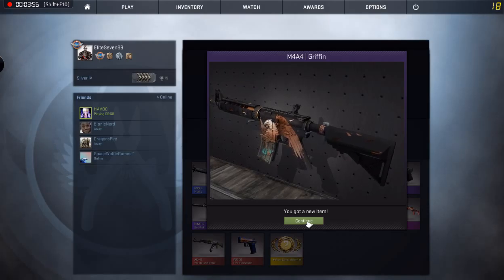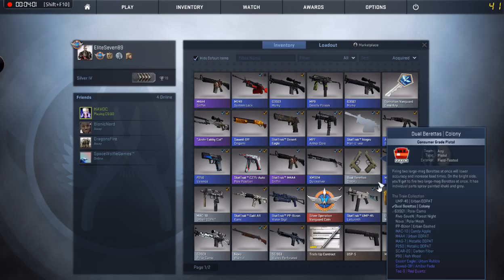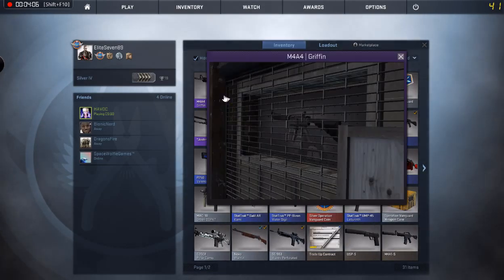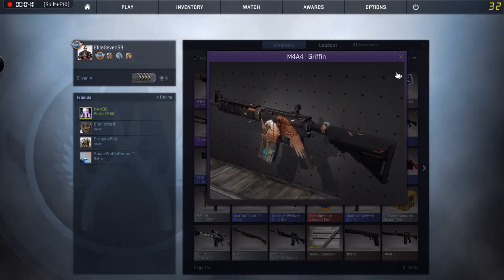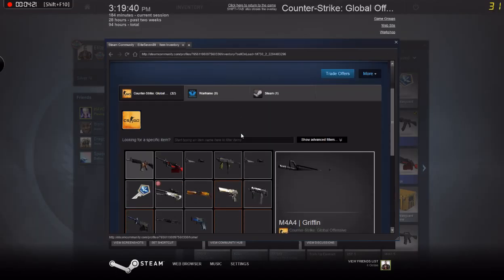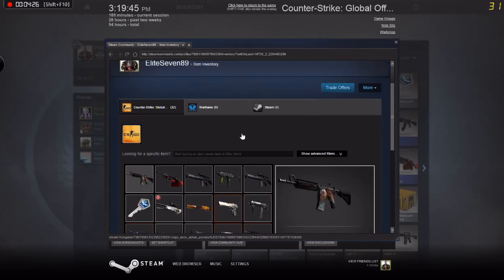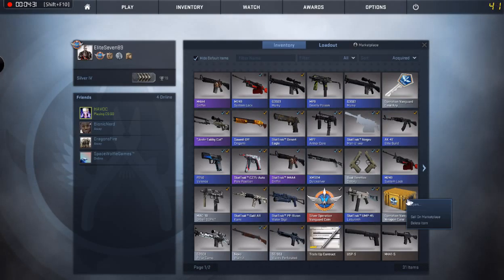Oh my gosh, shut up! How dare you! I can't believe you got another griffin. Let's just see what it sells for, I'm just curious. 73 cents. Prime, this griffin is yours. That's your griffin, bro. No, don't say that — that's your griffin.